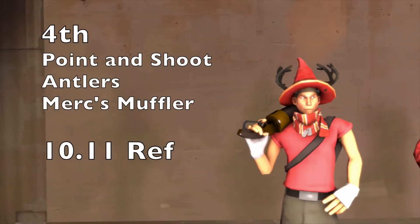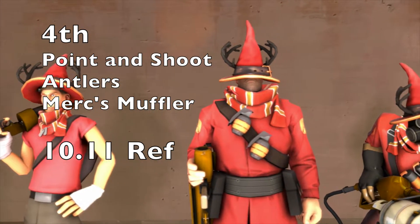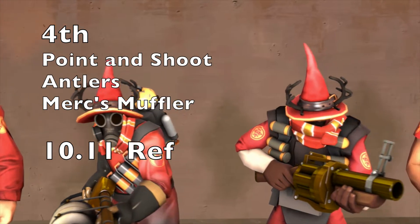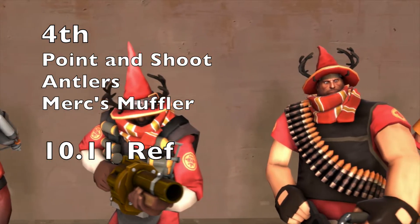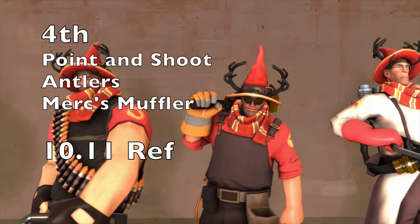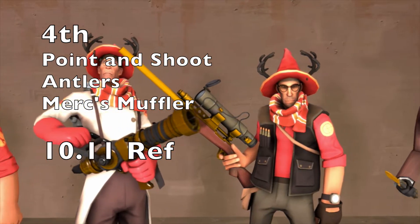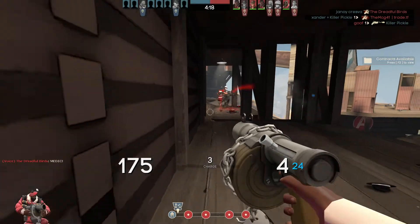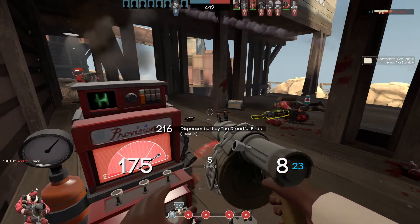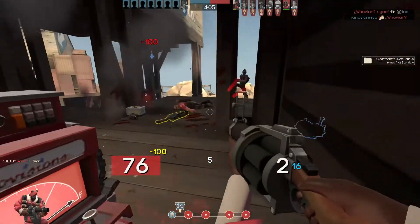In fourth place we have the Point and Shoot, the Antlers, and the Merc's Muffler at 10.11 refined — the mini Muselk set. You would have seen him use the Point and Shoot and Merc's Muffler on some of his classes. It's a really nice set, and I like how the Point and Shoot masks the band of the Antlers, making them look like they're coming straight out of the hat — which is probably what Muselk had in mind.